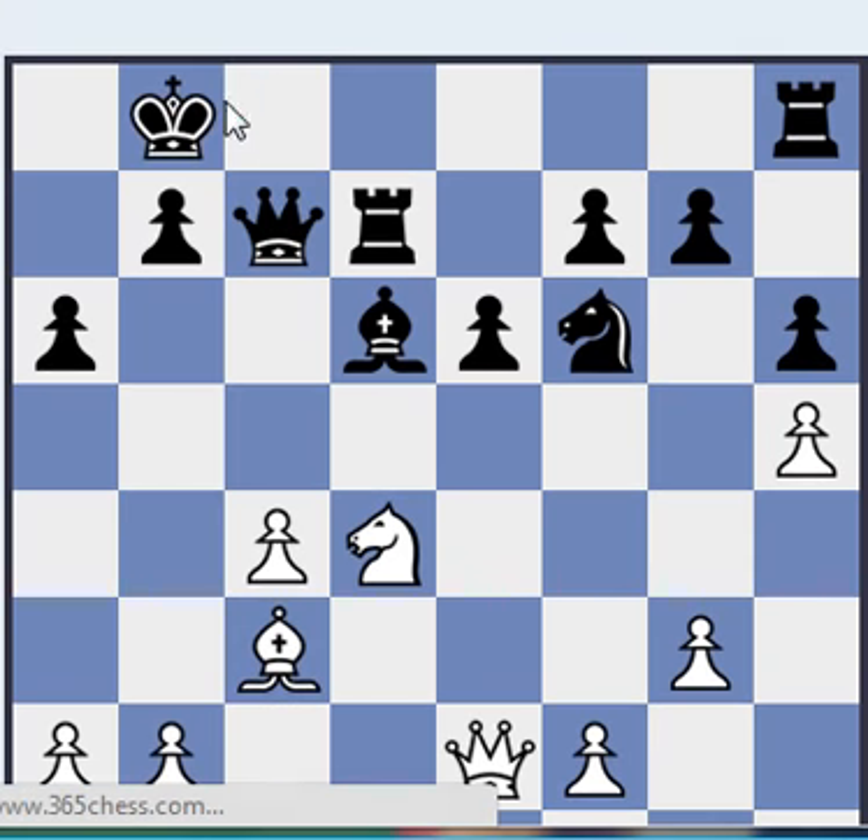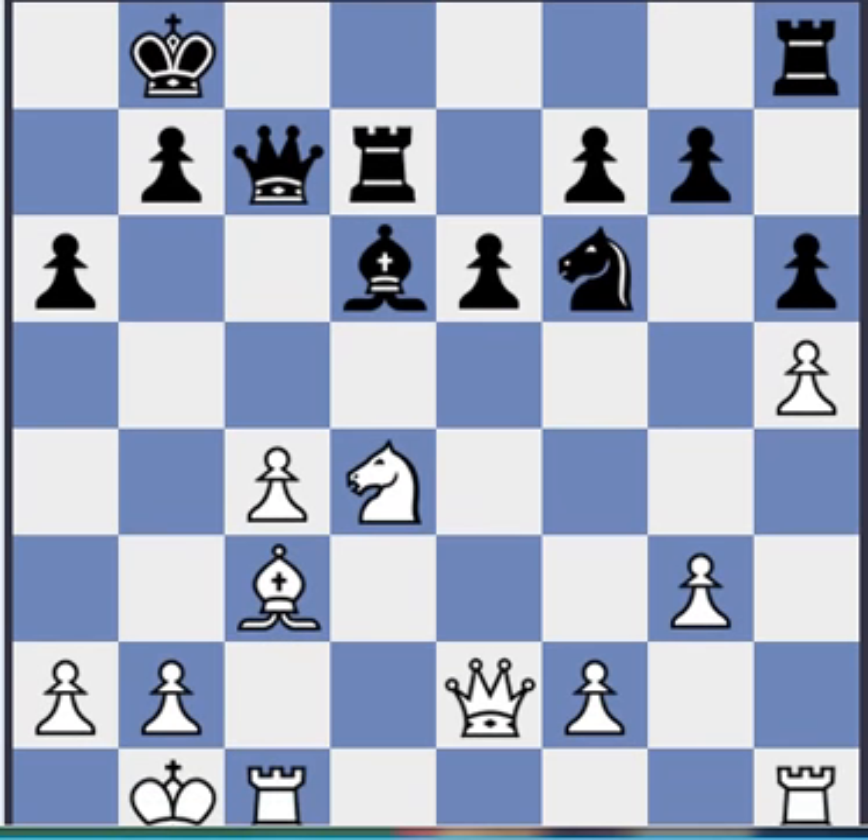Here black immediately makes an evasive move, and here there's not so many games anymore. This is called the classical Caro-Kann and Spassky variation. Not sure where the Spassky variation started, but it looks like this is close to the truth. This is really, really common, and not so many games from this position. White can play Nf3, Nb3, f4, trying to prove that he has an advantage.